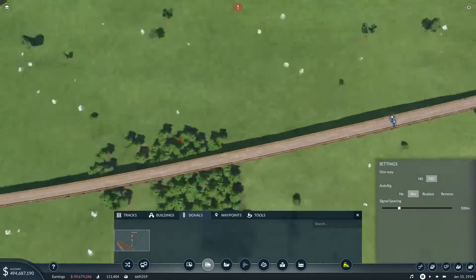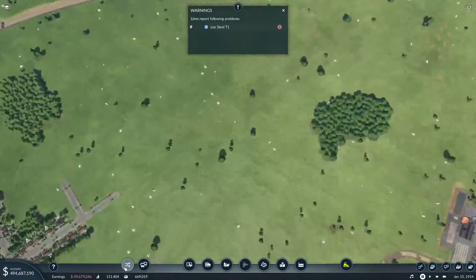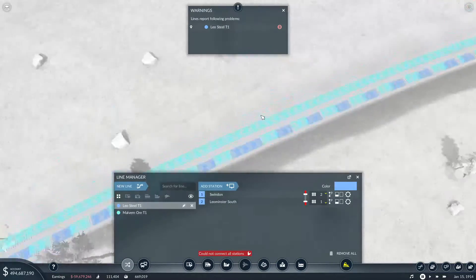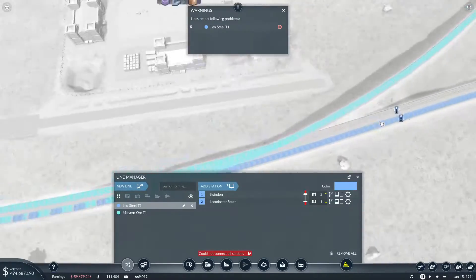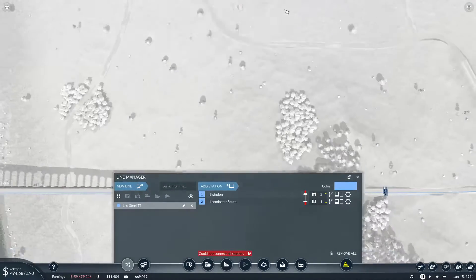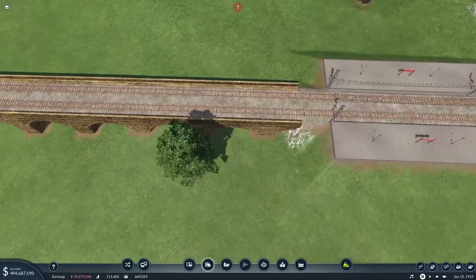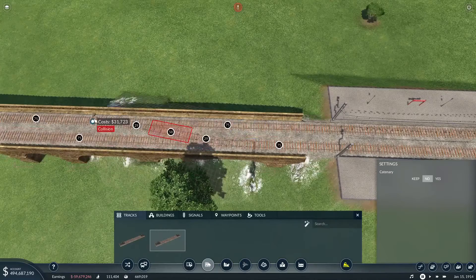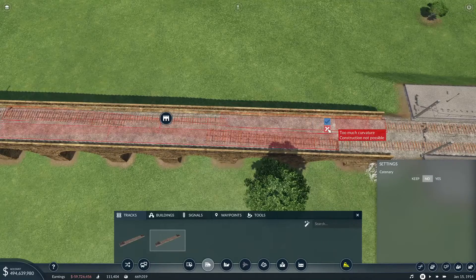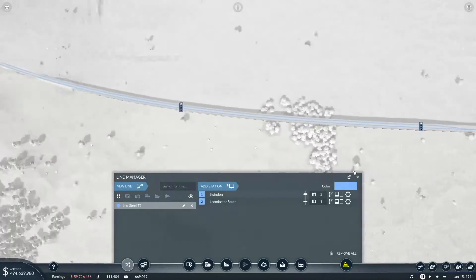Leo Steel - why are you not happy? It's because you've got no diamond junction. But I haven't set you up yet - you're on an inactive line, don't panic. We'll give you a diamond junction - just like that, you'll be happy. I cut this on a bridge - did that fix the problem? Yes it did. We'll get back to that eventually.